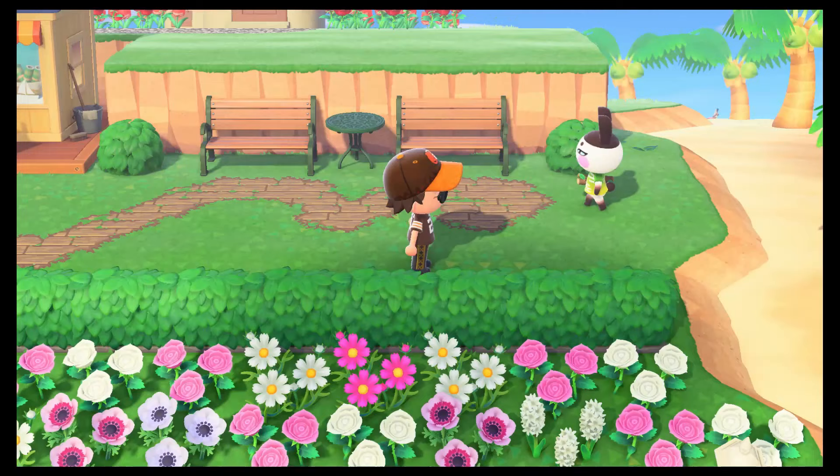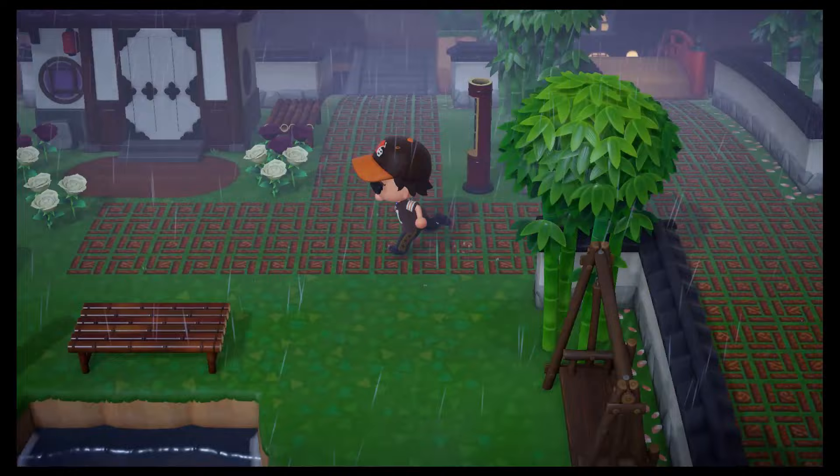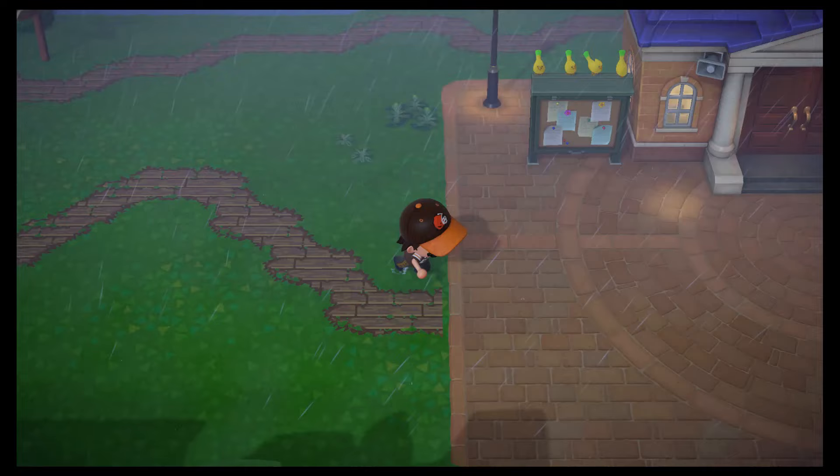There he is and he has no bubble. It's June 18th now. Come on, Genji — thought bubble. At least you're not home, that's a good sign. Let me go in the vicinity of his house and back to around the plaza.